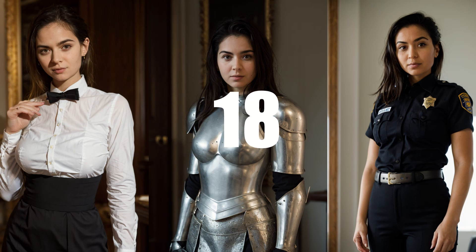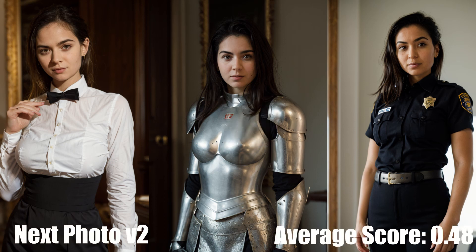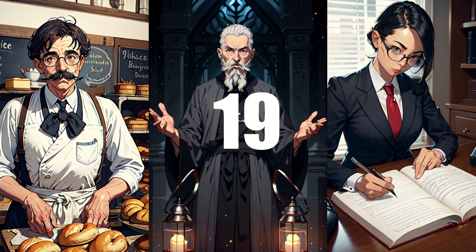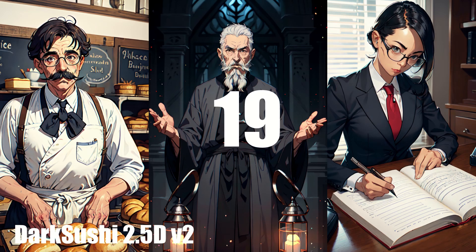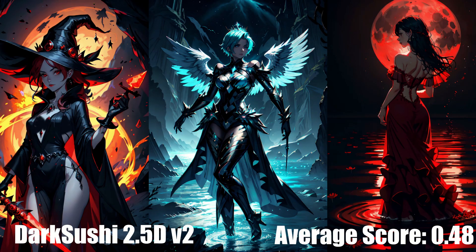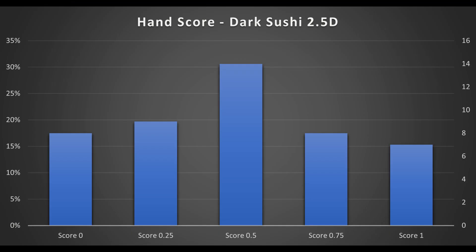In 18th place is NextPhoto version 2 with an average score of 0.48. The people generated by this model have a distinctive look, but performance isn't the best. In 17th place is DarkSushi 2.5D with an average score of 0.48 — I'm going to call this one a guilty pleasure. It's quite janky and all over the place in general, not just with hands, but I do really like the style of the model. Also, I made a mistake and didn't update it to version 3, so this is the performance of version 2.